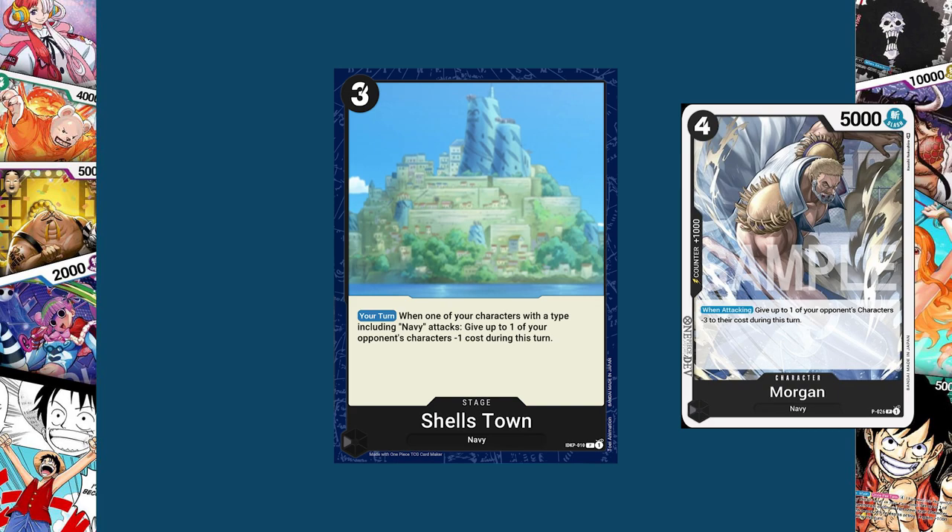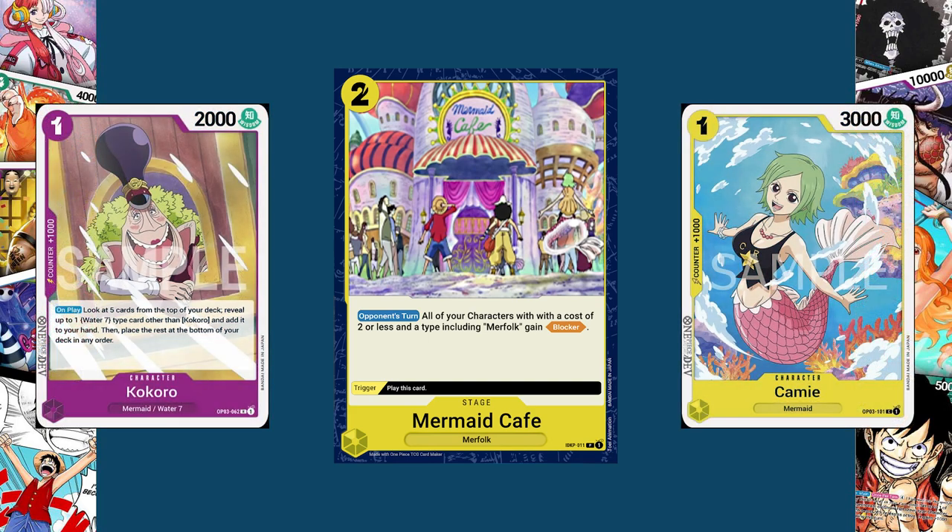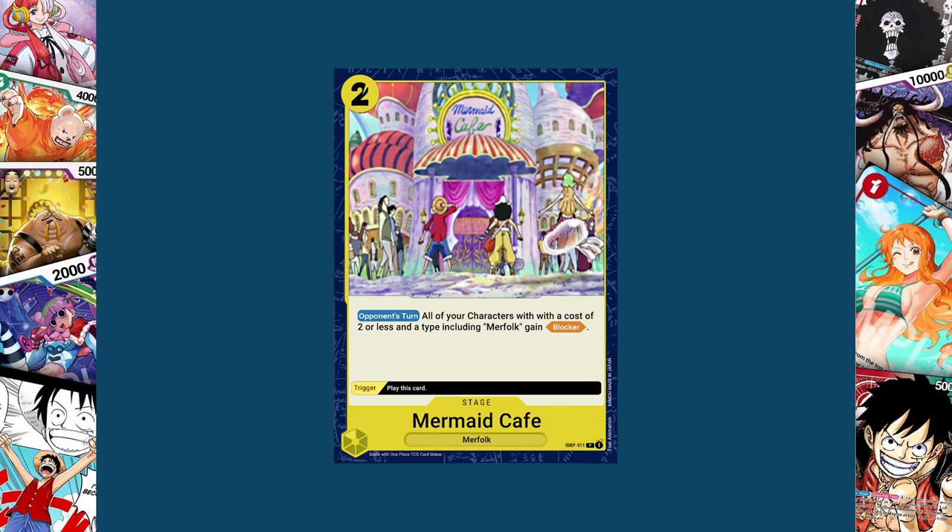Personally, of all the cards I made for this video, Shell's Town is my favorite. Our penultimate card is the Mermaid Cafe — a yellow Merfolk stage that costs two. Its trigger lets you play this card, and during your opponent's turn, all of your characters with a cost of two or less and a type including Merfolk gain blocker. As it stands right now, that's not a lot of options, but I'm still waiting on more Merfolk support, so I didn't want to make anything too crazy until I see where Bandai is trying to go with the Merfolk strategy.